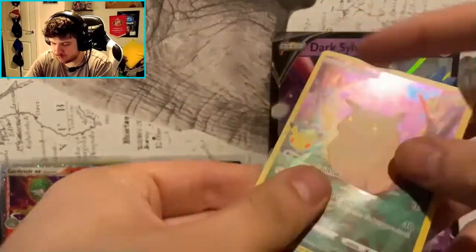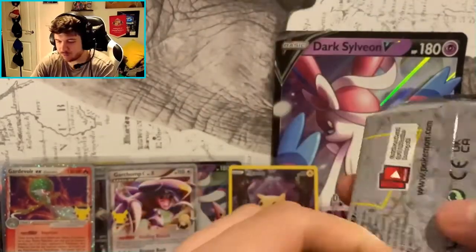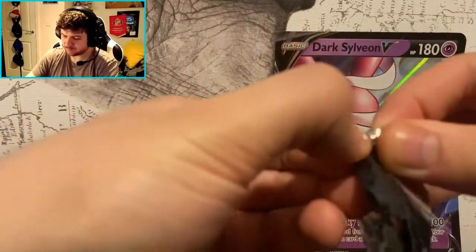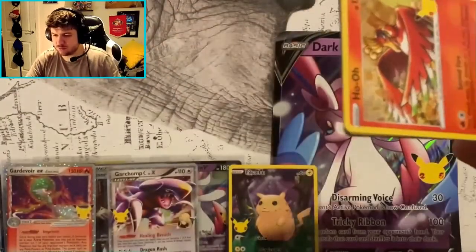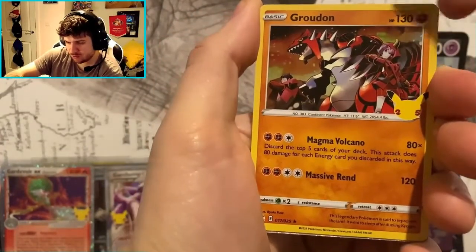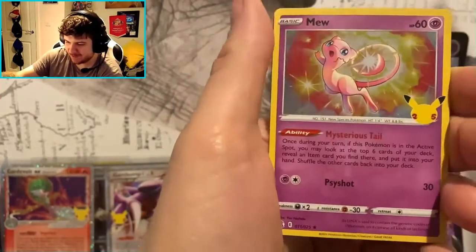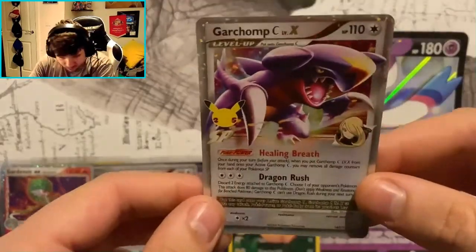Everybody loves a good full art Pikachu — stick him there! Last pack, last pack! If you haven't already, pause the video, like it, subscribe, and tell your friends to subscribe. Wish me luck! Oh — Groudon! Come on, come on! Cynthia's Garchomp again, and a Mew! We did get a Mew — not the shiny Mew I wanted, but still.